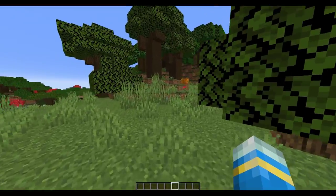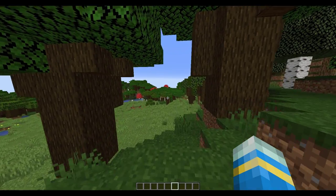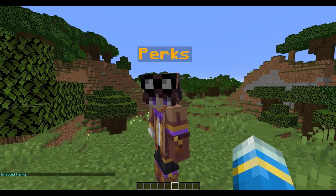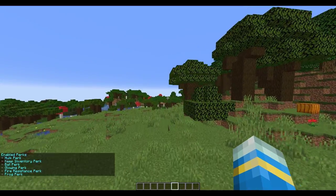Hopefully the developer in the future adds a monetary system to each perk so you can set prices for them and have people buy them, which would be pretty cool. The final command is the perks data command — you can do that for yourself or for a certain player, and it will simply tell you which perks you have currently enabled. As you can see I have all of those.